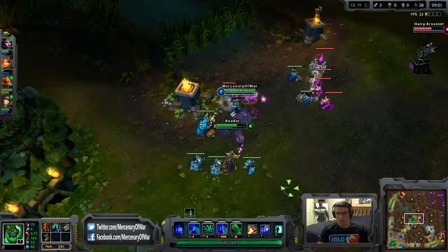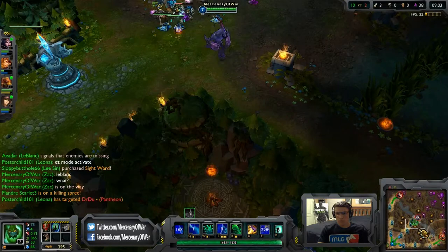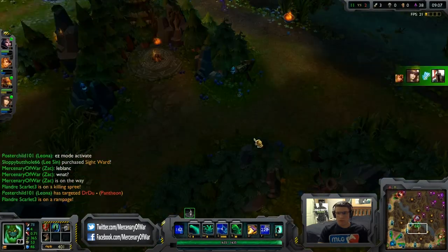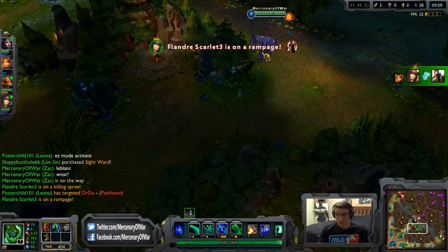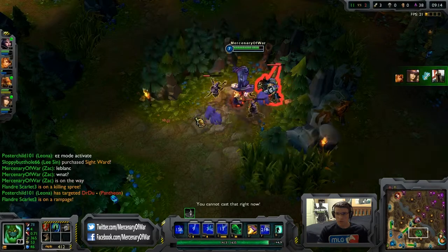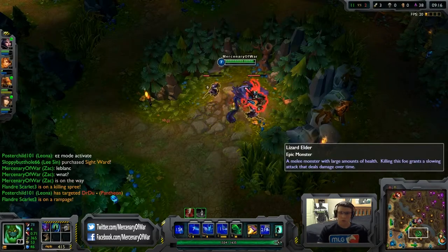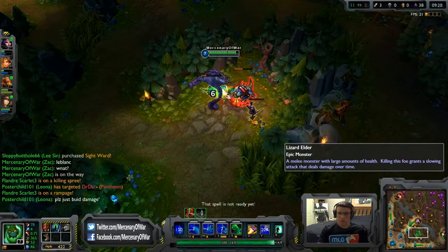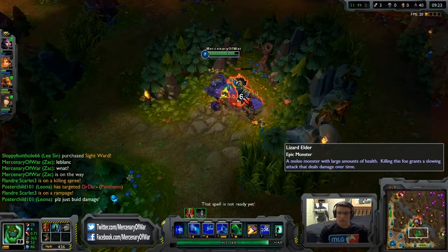I need to go down there. This Caitlyn is just destroying! When you're jungling with Zac just keep spamming your W and collecting health pots and you'll be GG.